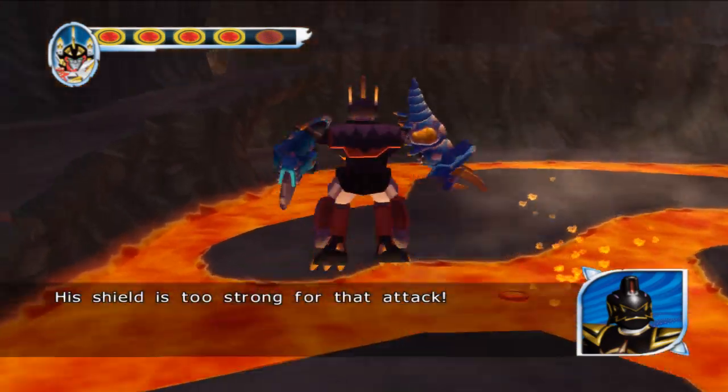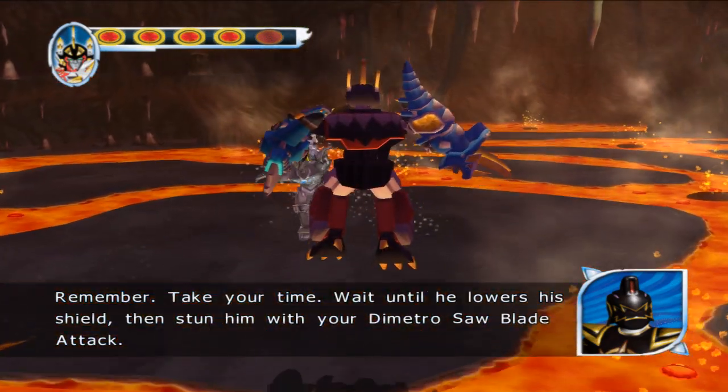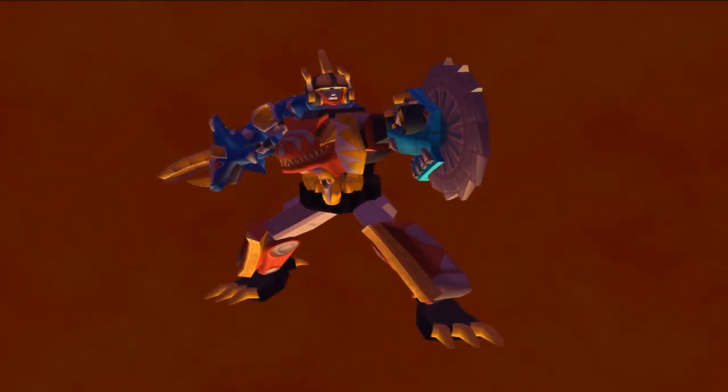His shield is too strong for that attack. Remember, take your time. Wait until he lowers his shield, then stun him with your dimensional saw blade attack.